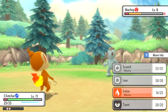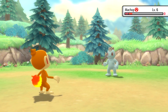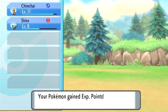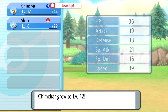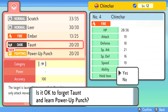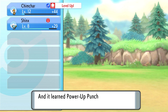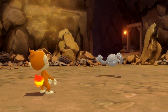At level 12, Chimchar will learn a move called Power Up Punch. It's a physical fighting move, and fighting-type moves are super effective against the first gym, which is what we need. Here you can see I've just leveled up my Chimchar to level 12. Power Up Punch also increases your attack stat after it's used, so providing you don't switch your Pokemon out, it can be very useful for this first gym.